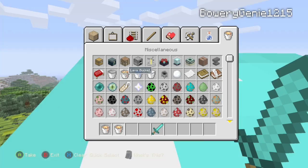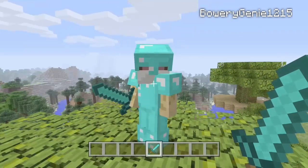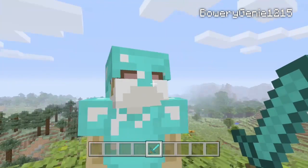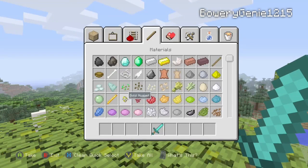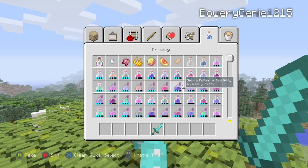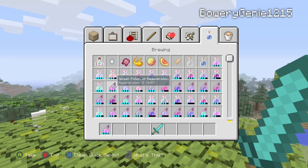We both have two buckets of lava and two buckets of water, which I'll just put in my inventory for now. We also have one golden apple and two potions of choice. Now, what should I do? I'm going to go with regeneration and swiftness.